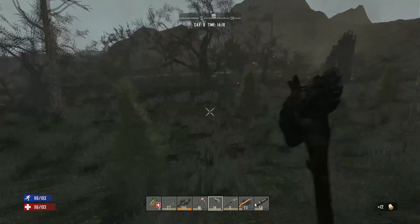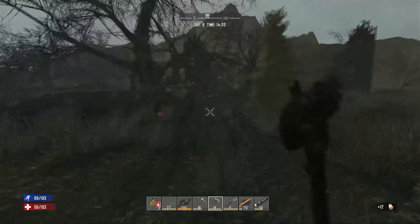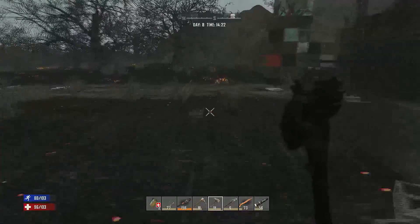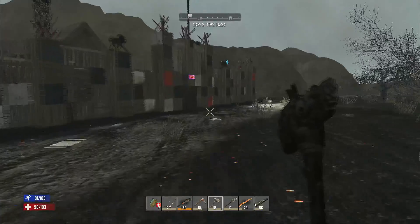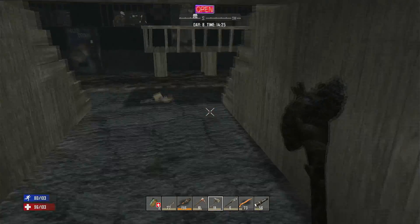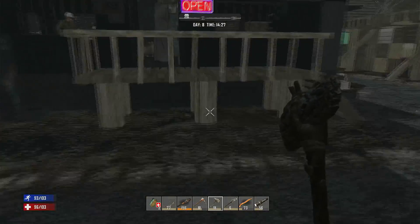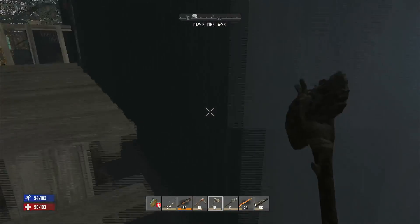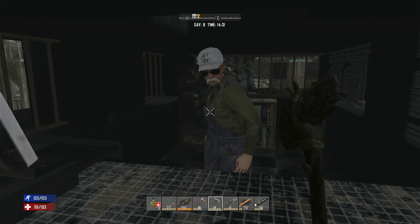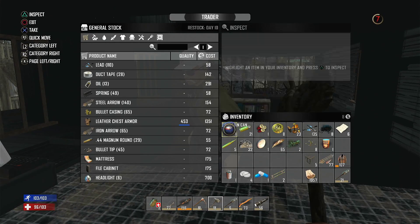And there's the trader, as if by magic. We'll run over to see if he's got anything worth having. We do have to be a little bit careful around here because you do get dogs in this area occasionally. I could really do with finding a wrench. Let's go and see what I can sell him and what money he'll give me for it.